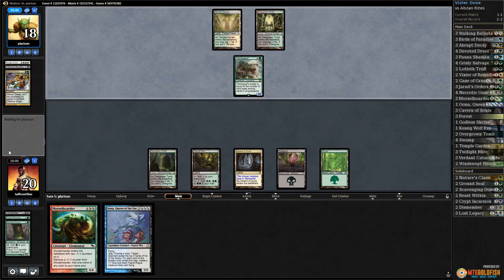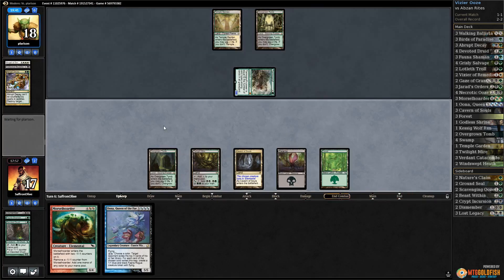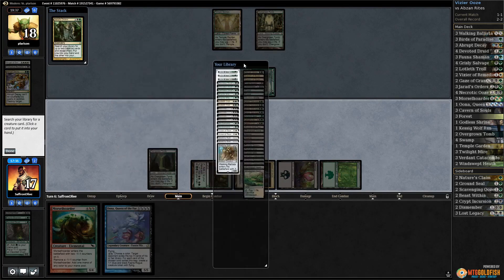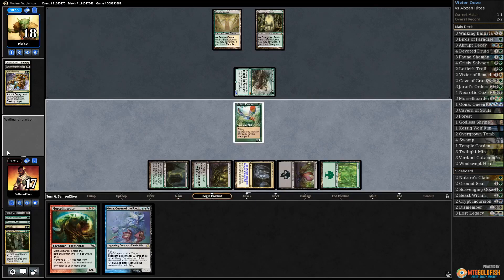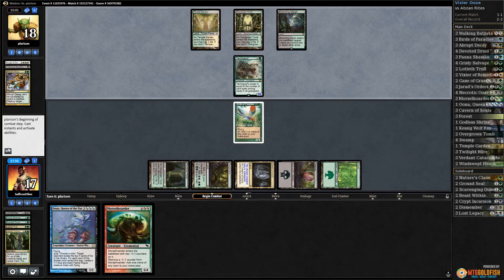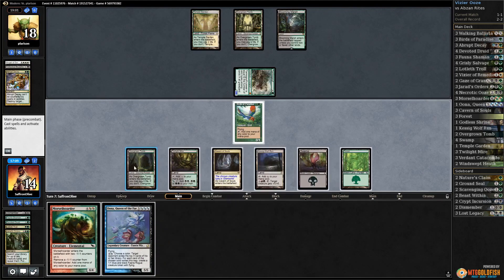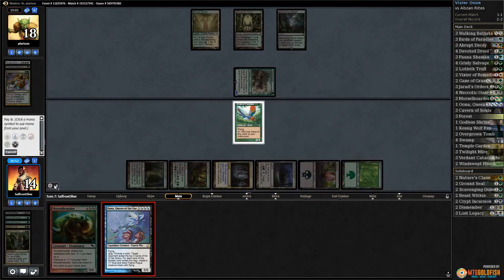We really need to get Morsel Hoarder down. Opponent gets in with Goyf — a land is actually good here, although we have a lot of bad creature draws. Cast Jared's Orders — do we just take a Birds? It could die, but let's take Birds to hand, put Lotleth Troll to graveyard. Play Birds, pass the turn — see if our opponent has more removal. They have a handful of non-lands but haven't killed it yet. Opponent gets in with Goyf, hits us, and passes.